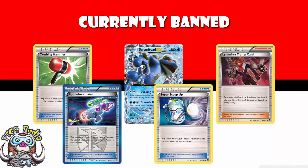What they would do is every single turn, they would play as much of their deck as they could, and they would usually end every turn playing Lysander's Trump Card. Because of Versus Seeker, it never ran out. Every single turn, if the deck went properly, they would discard all your energy with Crushing Hammer, get rid of any damage you'd done with Super Scoop Up.